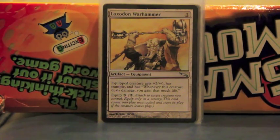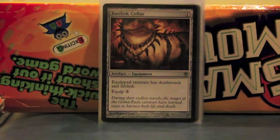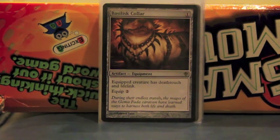Loxodon Warhammer — another option to gain life. Life Link on Hidetsugu is insane, because if I just do his ability, I don't lose any life and I gain all the life from the damage dealt. Basilisk Collar is way better than Warhammer, but it's another option for redundancy. It gives a lot of creatures in the deck the Deathtouch option and Life Link for Hidetsugu or even other creatures like the Chariot Carrier.